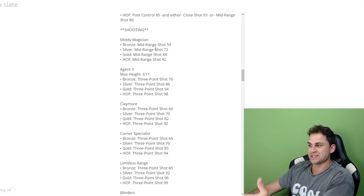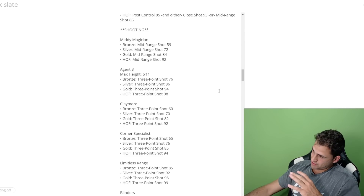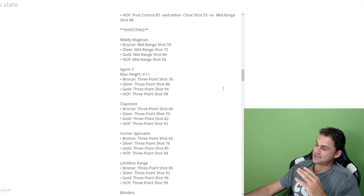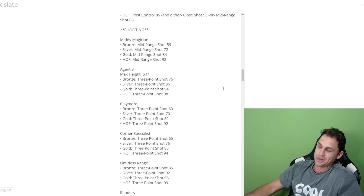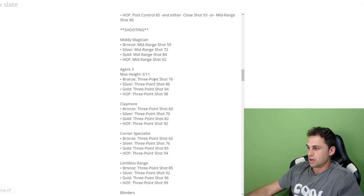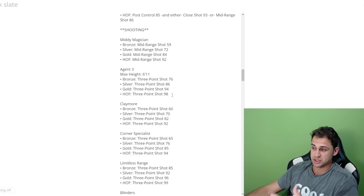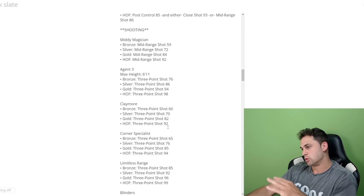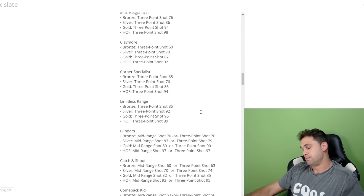Moving on to shooting badges. Mini Magician is straight mid-range — hall of fame is 92. Agent Threes has a max height of 6'11, so no seven-foot KD builds; hall of fame is 98 three-pointer, gold is 94, silver 86, bronze 76. Play More needs 92 three-ball for hall of fame and is strictly off three-point rating. Corner Specialist is also strictly off three-point rating.